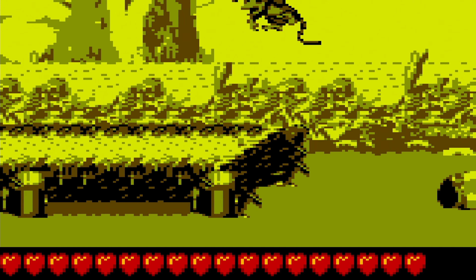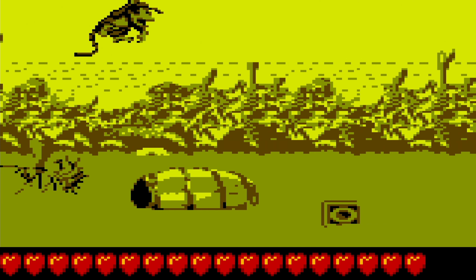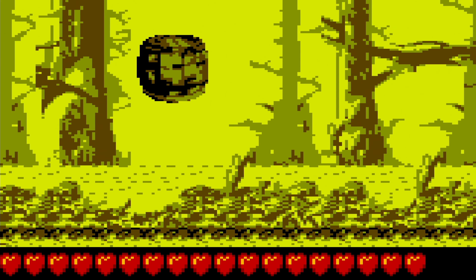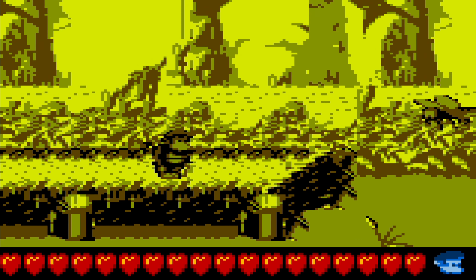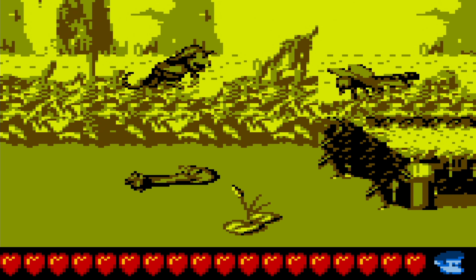We see a barrel up here. You can ignore this one, because it's actually a shortcut, but if you want the stuff, you want to go to the bottom path because the O is here. If you take the top path, you will skip the O. We all know the O is a legendary Kong letter in this game.